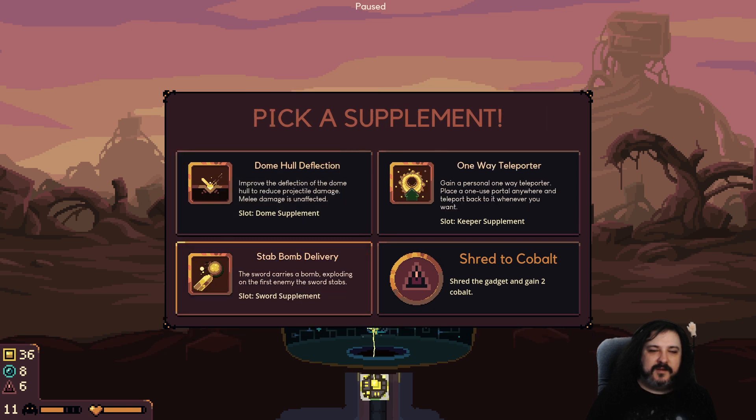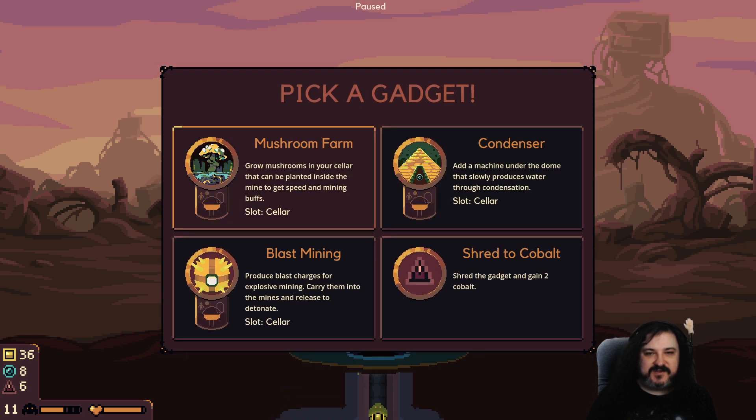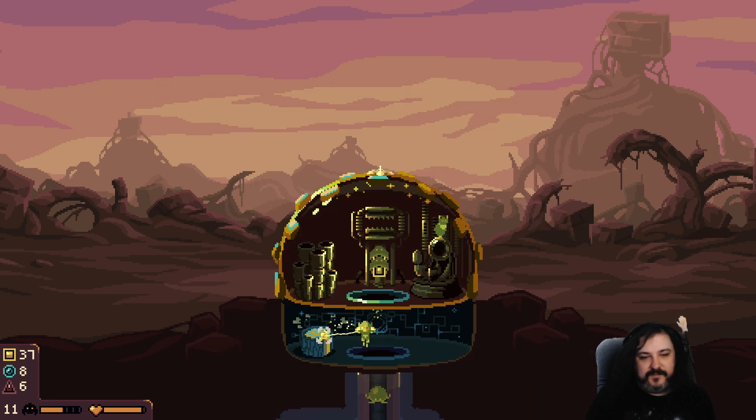Reroll. You advocated for the bomb's needs, maybe we'll take the bomb. I like reflection, but more damage is more damage. Missile launch is good, but reroll - come on, hammers. I guess blast mining - I don't want blast mining. I'm not going to upgrade blast mining, it's not super useful. I really want combat stuff - I regret the reroll, I was a fool. I'll just take the mushroom here for speed and mining buffs.